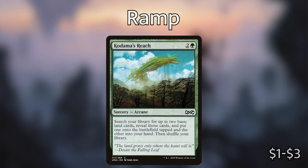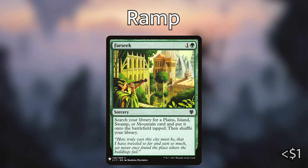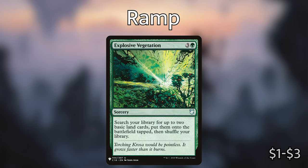Cultivate also does the same thing — search your library for up to two basic land cards, reveal them, one onto the battlefield tapped and the other into your hand. Farseek — a sorcery — search your library for a Plains, Island, Swamp, or Mountain card, put it into play tapped then shuffle your library. Explosive Vegetation for three and a green — search your library for up to two basic land cards and put them onto the battlefield tapped, then shuffle your library.